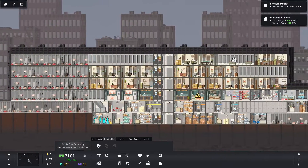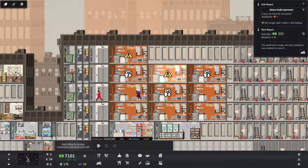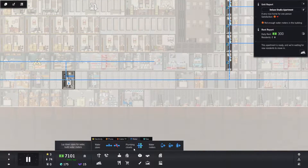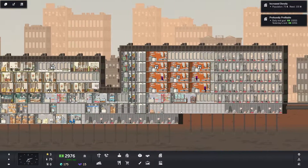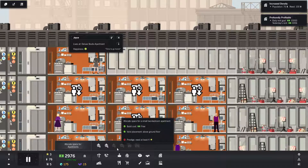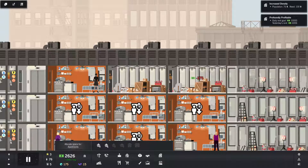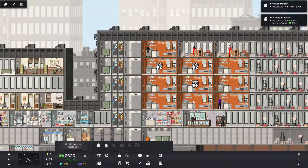We do need diners and stuff so we'll build that over here, because this is the ground floor right here. Not enough water — okay, water. I want to sell that. Waiting for new residents to move in, okay so that's cool. Let's actually build some more — studio, basic studio, deluxe studio. Okay, so it looks pretty good, really good actually.